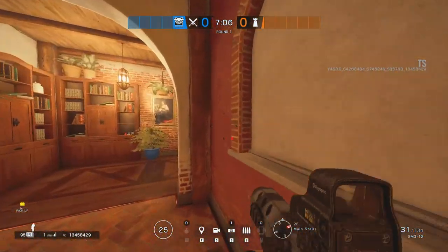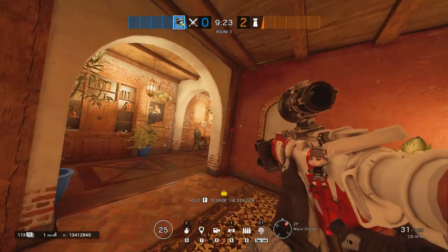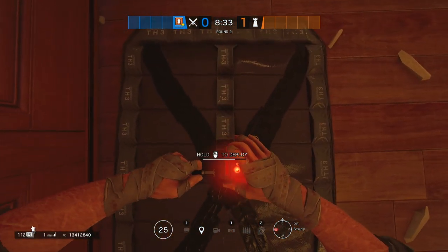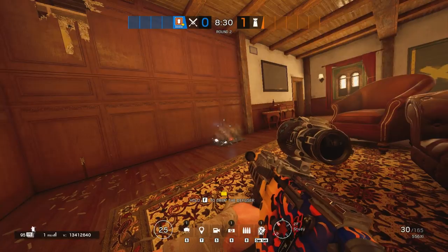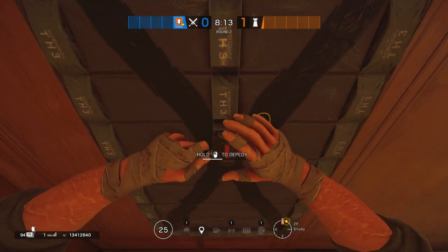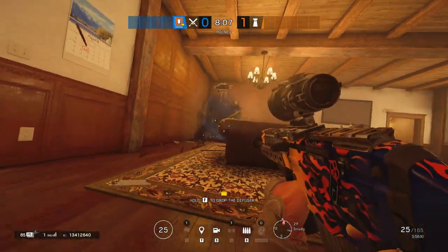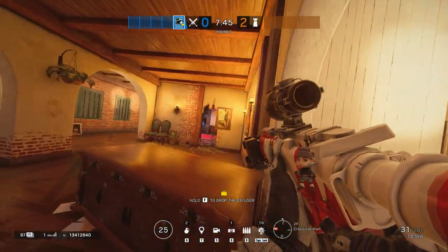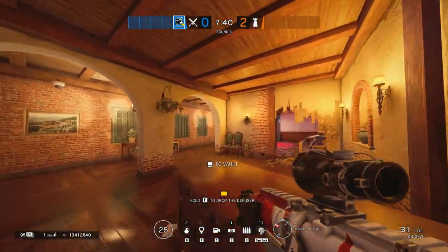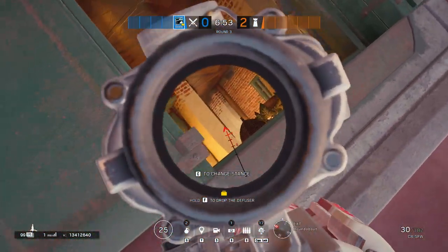Having Main Stairs control is required for this push. When you've done it, hopefully you'll have Thermite and you'll want to open the Study wall. Have someone watching the Hallway with a passive angle — could be proning. Thermite should be able to open the wall either by placing it on the floor and destroying the other wall, or just normally. Make sure to crouch before placing the charge so that impact grenades do not destroy your Thermite charge. Once done, take control of the 90 and destroy that wall as well if you can, so anchors have to worry about both the Hallway push and the Study push. Then your 90-side player pushes in.